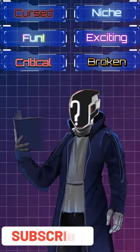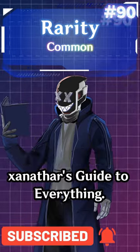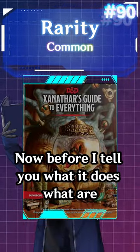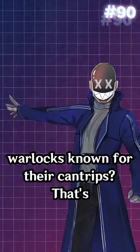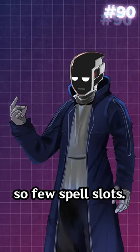This one confuses me a little bit. The Dark Shard Amulet is a common item from Xanathar's Guide to Everything. Now before I tell you what it does — what are Warlocks known for? Their cantrips. That's kind of their whole deal since they have so few spell slots.